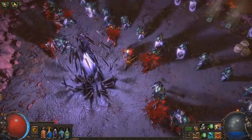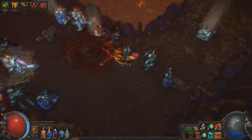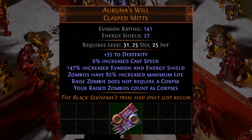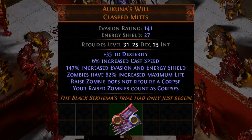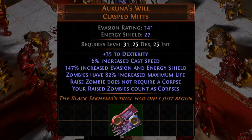In addition to the varied rewards dropped by special monsters in the legion, there will also be a selection of new and revamped uniques themed after each of the legions. The first example is Akuna's Will, which seems to come from the Marakef. These gloves allow you to raise zombies without needing corpses, and it makes it so that your zombies count as corpses. The potential here is rather exciting, as it means you can use skills such as Detonate Dead or Body Swap on your zombies. However, beware of enemies or strongboxes that can detonate corpses, which may well turn this mechanic against you.